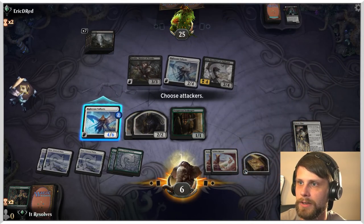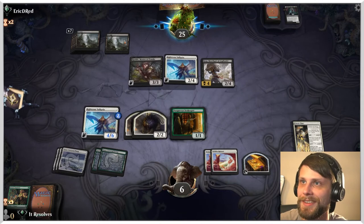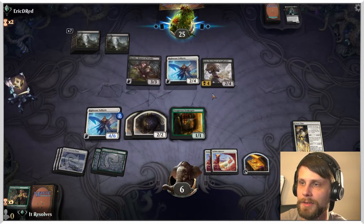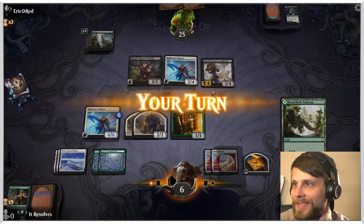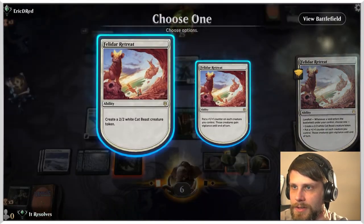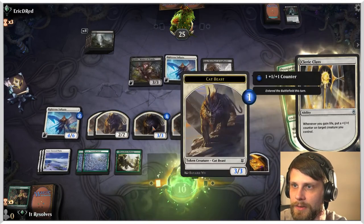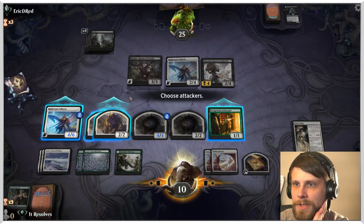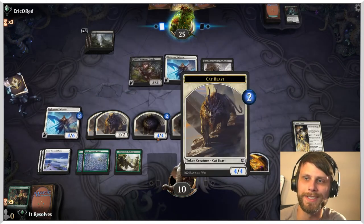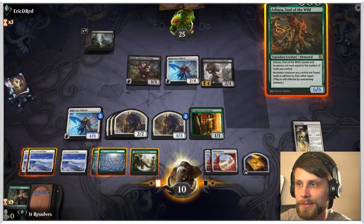Next turn if we draw a land, we get two cats, plus we can use that for the Cleric Class, which does seem pretty good. We can triple-block here and try to kill it — I think that's just the best thing we can do. We get rid of Turgrid at the very least, but can they just kill us? No, they can't. We're going to get a cat beast, another cat beast, then we can do this and pull back. We play the land first. I'll put the counters here — let's put a one-one counter on everything, and another one-one counter on everything. There's Ashaya — let's throw Ashaya out there and put a counter here. That's pretty solid.